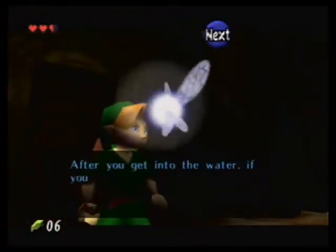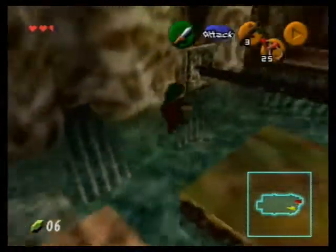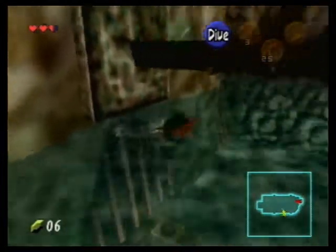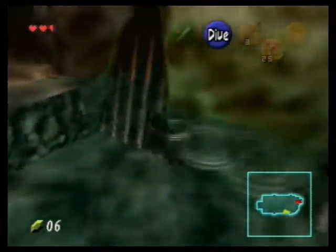After you get into the water, if you hold down A, you can dive. I bet there are some interesting things underwater. Coincidentally, Navi tells you that in the room where you actually have to dive underwater. You swear she could read into the future or something like that.